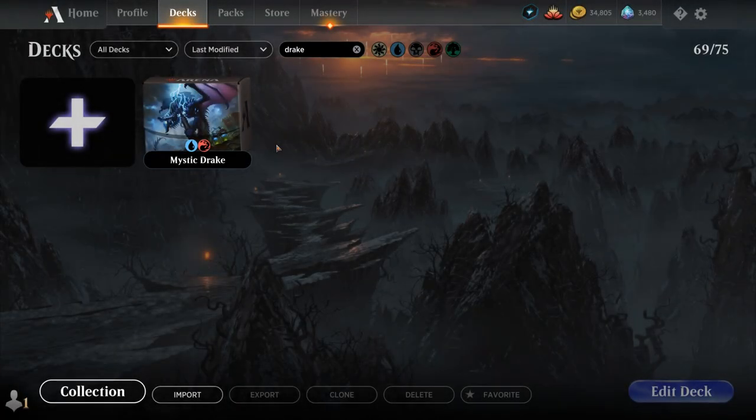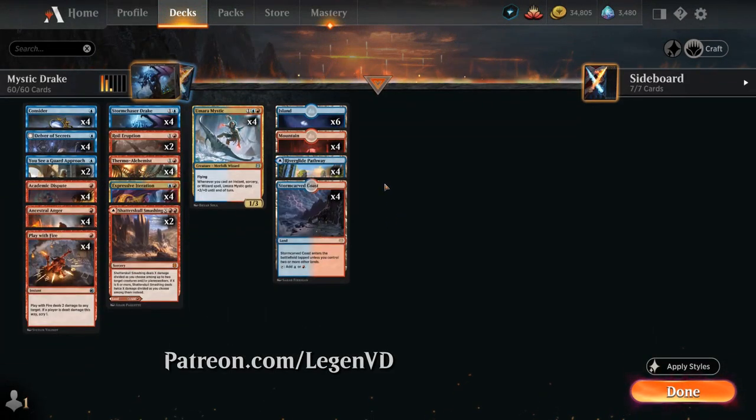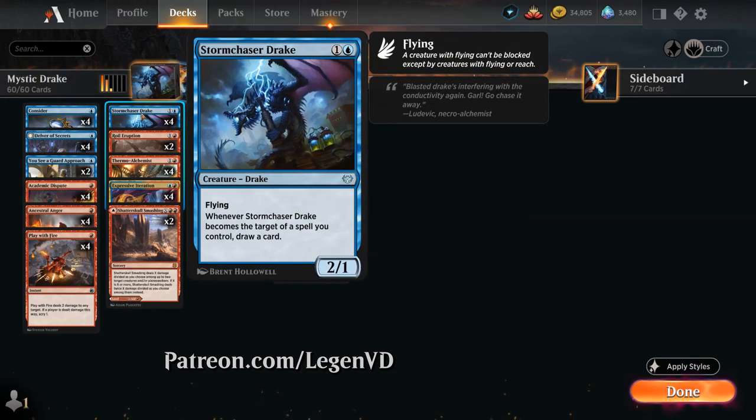Hello and welcome to another Standard Gameplay video. Today we're taking a look at a blue-red spells deck, as voted on by my supporters on Patreon, built around Stormchaser Drake. The 2-1 uncommon from Crimson Vow has flying, and whenever it becomes the target of a spell we control, we get to draw a card.